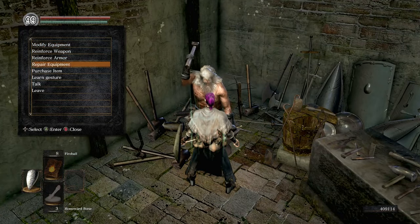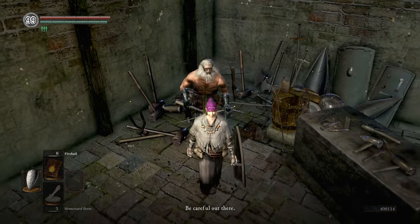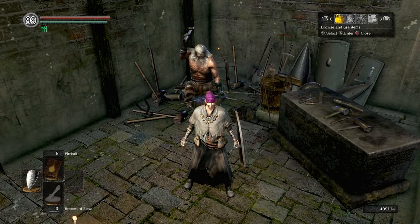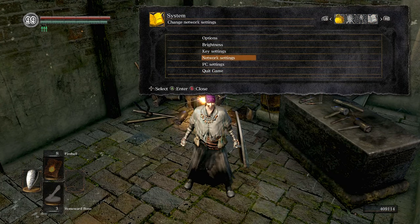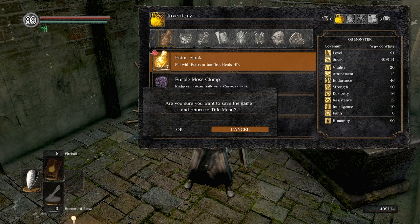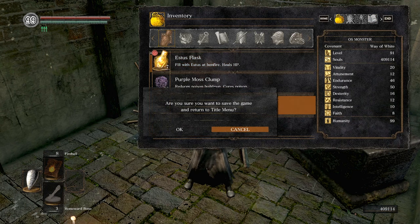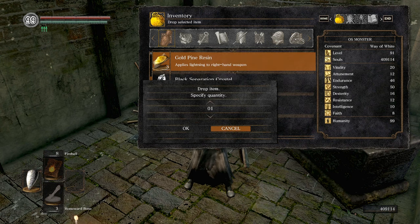Like the console version, go to Andre and purchase-cancel a casetus. Now that you've got your negative quantity, perform the same steps you would for a soul dupe using the quit game tab for PC — mouse over the inventory tab and hit X or E quickly after on quit game. Once in your two-menu screen, just use the mouse to navigate and dupe whatever you desire. Remember that you will have to purchase-cancel the casetus with Andre every time you want to dupe another item.